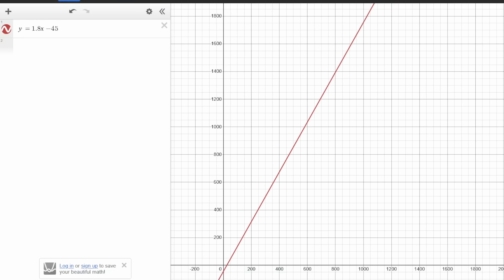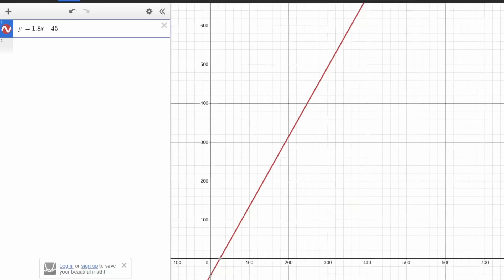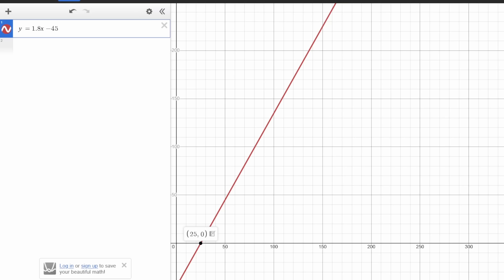The minus 45 gives us a y-intercept at negative 45, and the x-intercept is at exactly 25 stat points. This means if you have 25 or less speed, it's just not going to contribute to frame reduction - you have to get over 25. This is perfectly in accordance with our earlier observations: the Flabebes and Hippopotas ranged from 12 to 23 speed and had no effect, because they were below this minimum value. Heracross with 29 speed was just barely above the 25 cutoff and had a very minor effect. So the adjusted rule: 125 speed knocks off exactly three seconds, 225 speed knocks off six seconds, and 325 speed knocks off nine seconds.